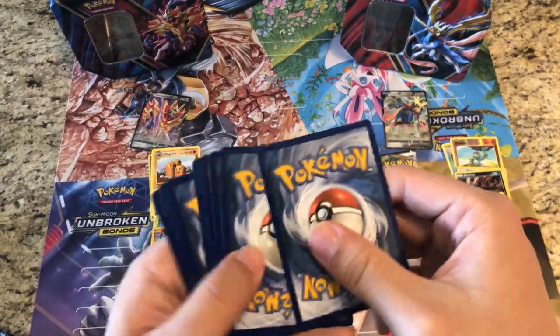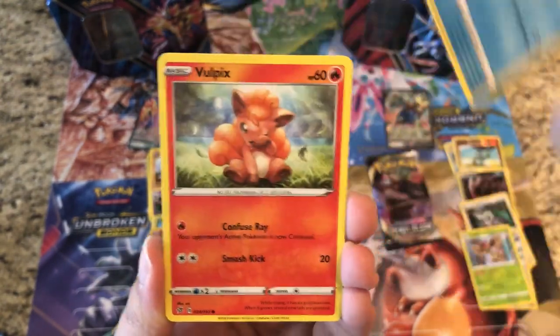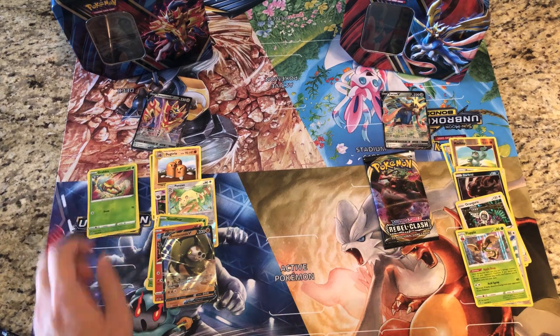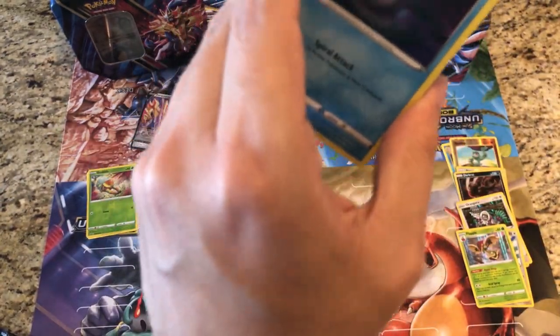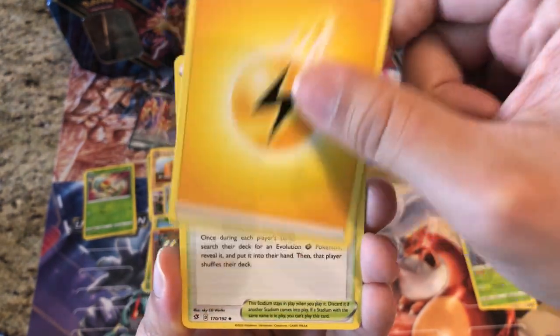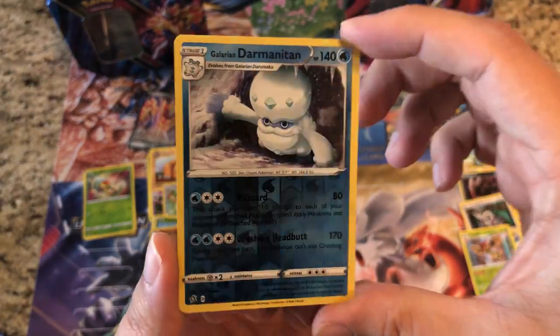We'll give away a Rebel Clash code — enjoy that. Dreepy, Snover, Binacle, Galarian Darumaka, Vulpix, Fighting Energy, Tool Scrapper, Cursed Shovel, Masquerain — reverse is a Grubbin — and the rare is a regular rare Galarian Mr. Rime. Last pack — can we get some lucky last-pack magic? Tympole, Volbeat, Galarian Corsola, Toxel, Galarian Mr. Mime, Lightning Energy, Turffield Stadium, Lombre, Hawlucha — reverse is a Galarian Darmanitan rare reverse holo — and the rare is regular rare Unfezant.